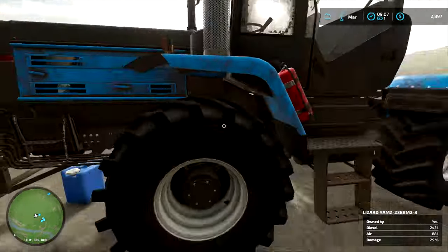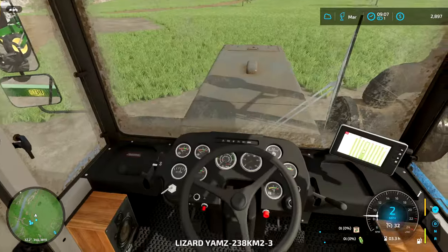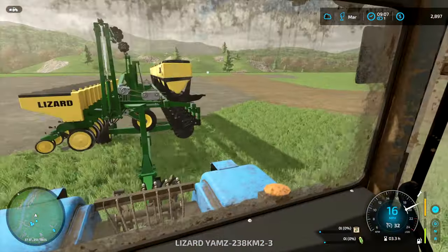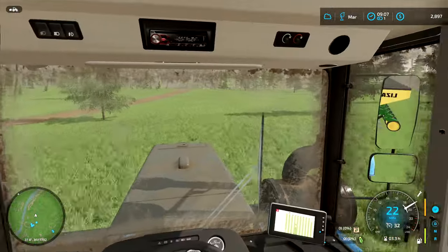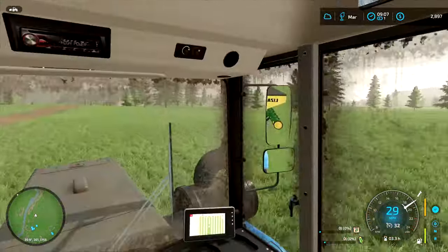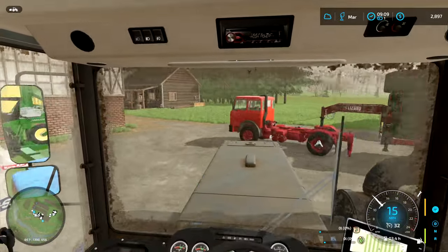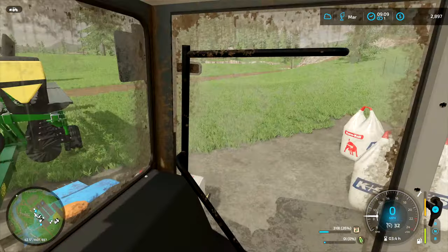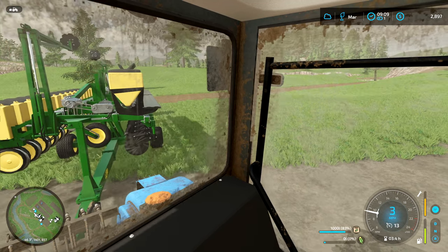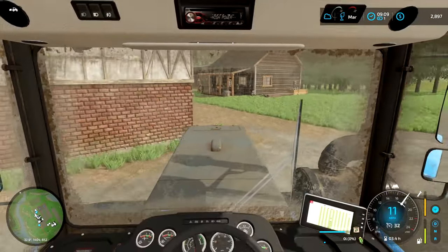That is not going to be anywhere near enough fuel to actually fill this thing up, but that's okay. So let's go ahead and drive home. That was like $200 — I guess that makes sense. We do have seeds at home. We also have fertilizer at home, so this is going to be fine. Okay, so we've made it home. Let's go ahead and start filling this with fertilizer first. It's 83% full for now — let's go to the next one.